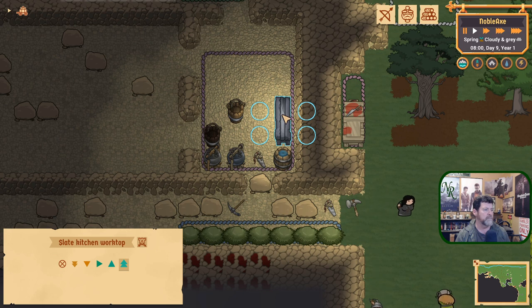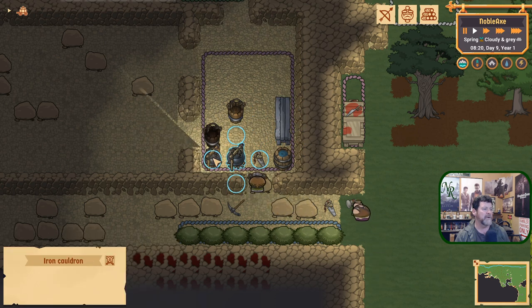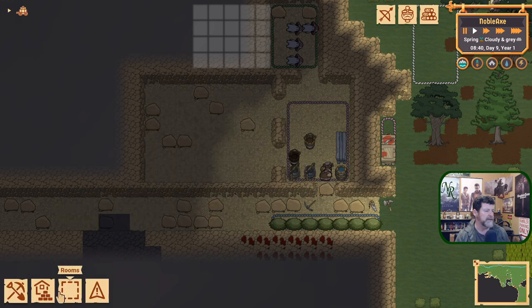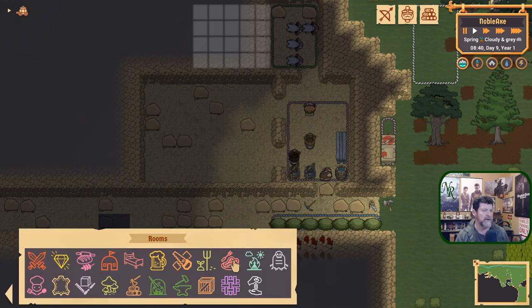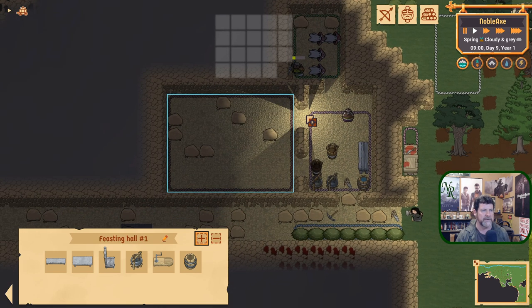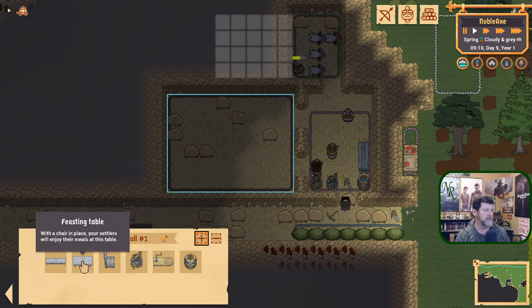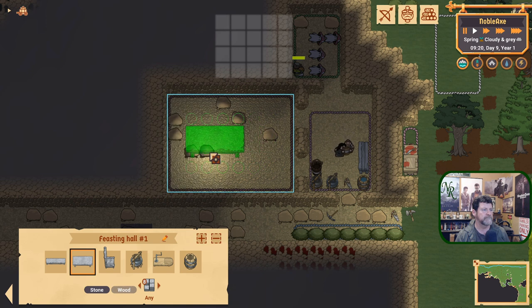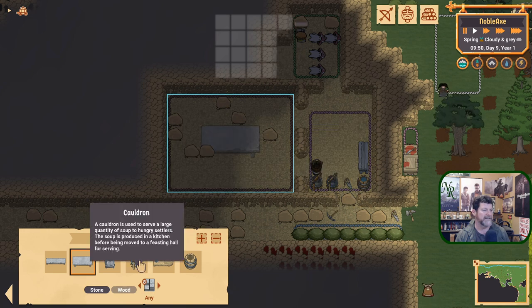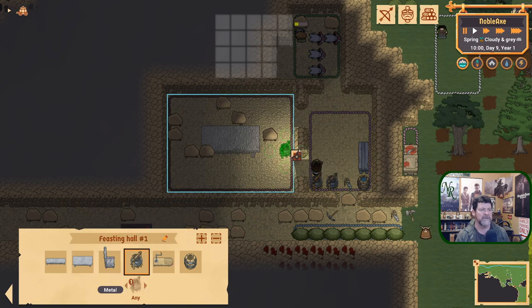We need to prepare on the work table, butcher over here, fill these cauldrons, and distribute the cauldrons into where they eat — the feasting hall right there. I've expanded the pantry a little bit. The feasting hall is going to get a feasting table. Food is cooked in the cauldron and then distributed into the feasting hall.